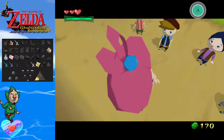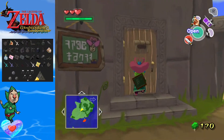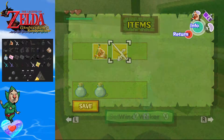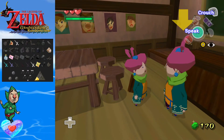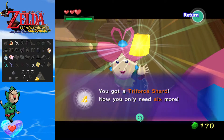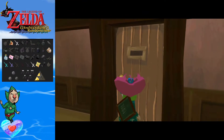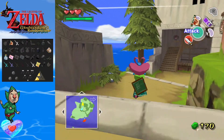We got ourselves another empty bottle! I will take that — I will take as many bottles as possible. I'll talk to Miss Marie anyway, I don't think we get anything, but we could. We got a Triforce Shard — that's a quarter of the way through that, I will take that. Thanks, Miss Marie. So far, Windfall Island has actually been plentiful for us. Two bottles, almost had a third, and of course two Triforce Shards.